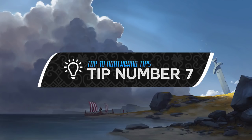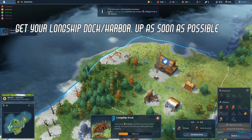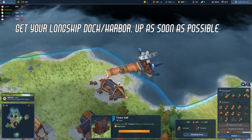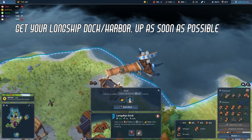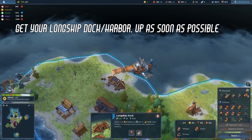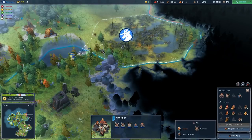Tip number 7. Get your longship dock or your harbor up as soon as you can — it's important to build up your economy as early as possible. As an added bonus, you can select your sailors to gain either more lore or fame. My recommendation: unless you are going for a fame victory, always go for lore, as this helps you get access to new lore research quicker.